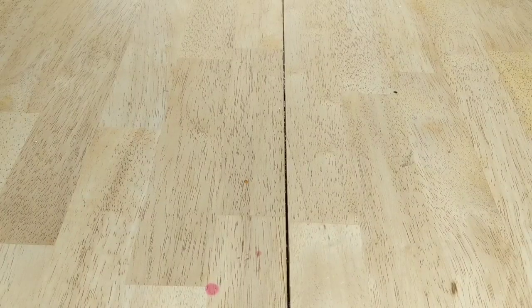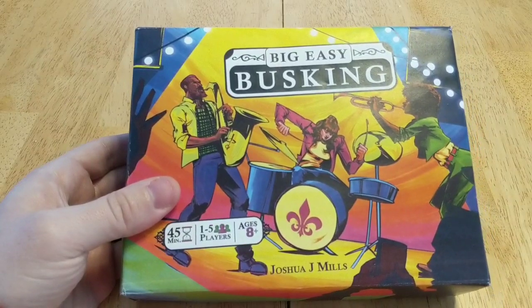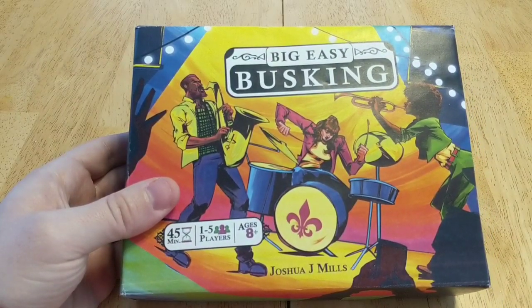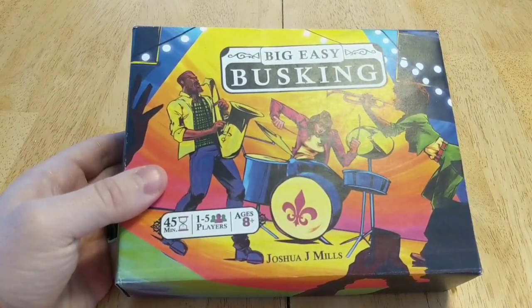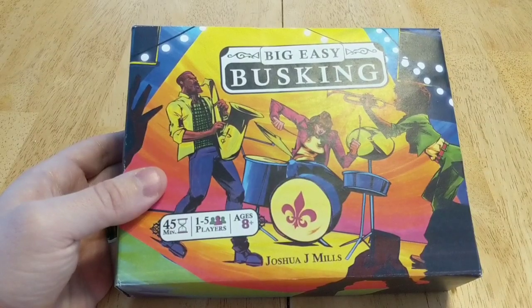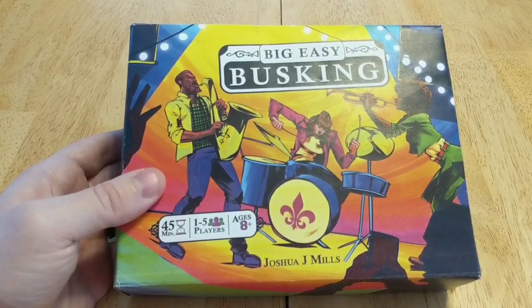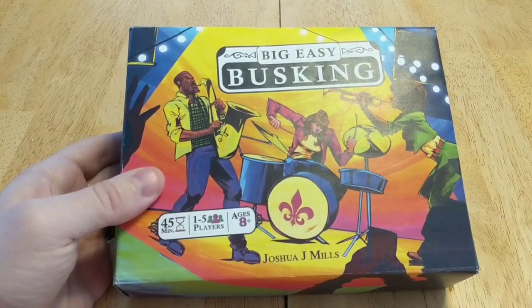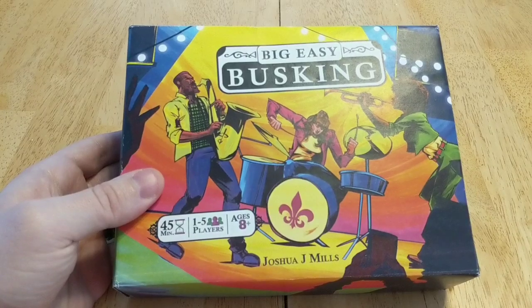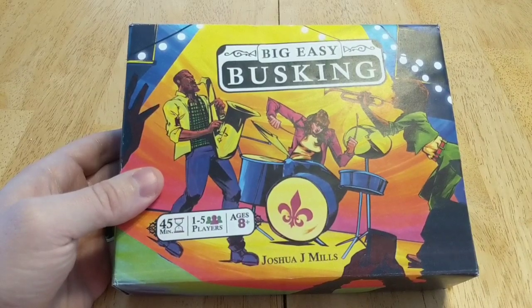Hey everybody, this is Zach from Bored with Friends, and today I am really excited because we're going to be learning how to play Big Easy Busking from Weird Giraffe Games. It's designed by Joshua J. Mills, and it plays in about 45 minutes, which is pretty accurate. This game is an area control game with the awesome theme of being buskers — playing music in the street or another public place for voluntary donations. It's a really cool theme with some pretty cool artwork that's really going to grab everyone's attention.